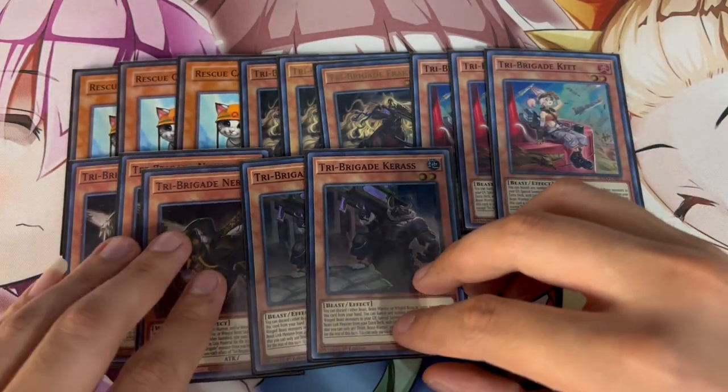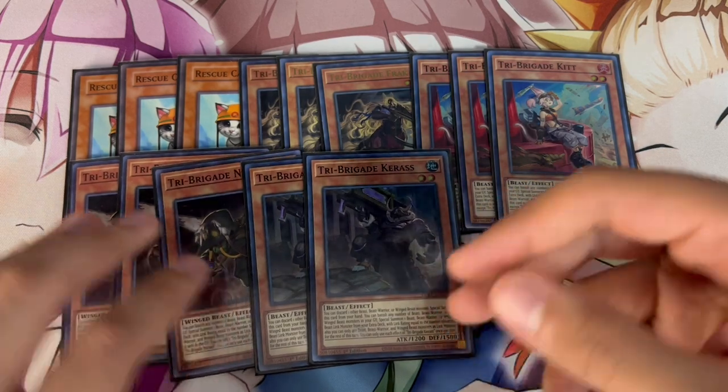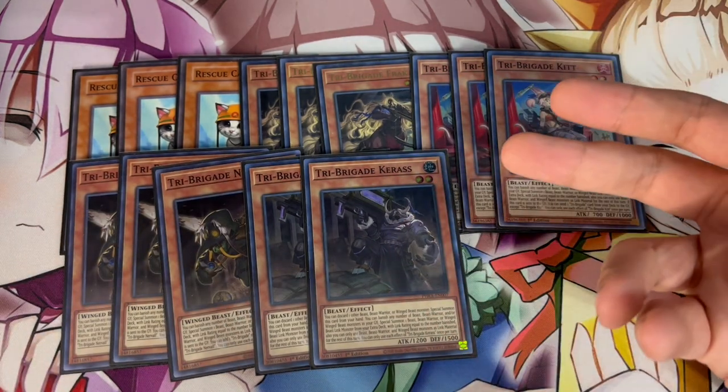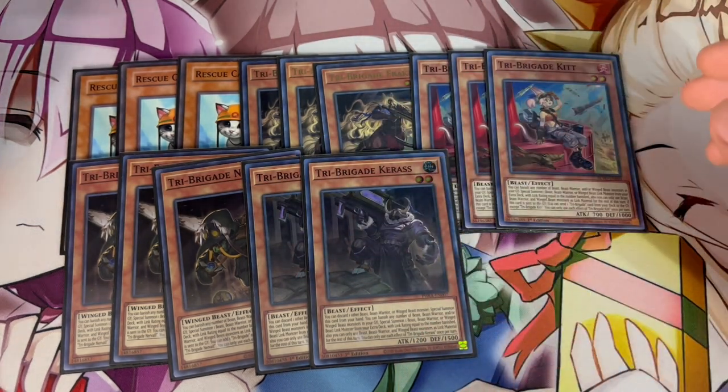Two Keras is very important right now because you have multiple cards to pitch off of Keras. There are cards that are going to get you actual more advantage when you pitch off Keras, which you guys will see in a bit. And of course, Nerval, Kit, and Fractal have to be three-ofs in the deck.